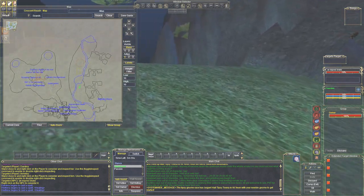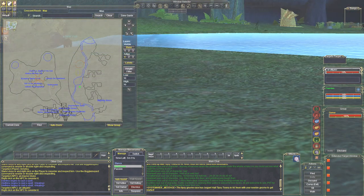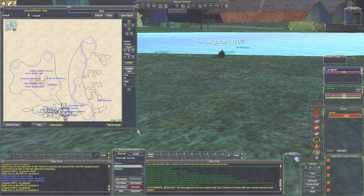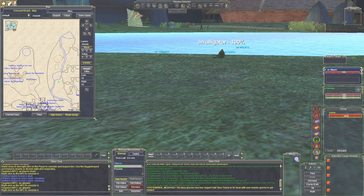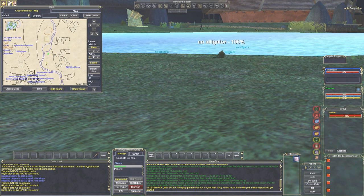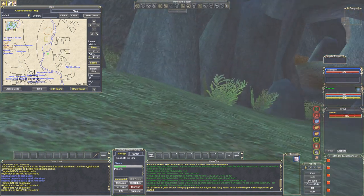In this area you should be around level 12, 13 or so. Try to hunt these alligators — they're pretty easy. Keep an eye out on the other side because that's a skeleton area. Sometimes skeletons end up coming over here so you have to be careful, or sometimes players pull them over here, try to run back to the guards, and there's a whole train of skeletons coming in and they'll knock you out.